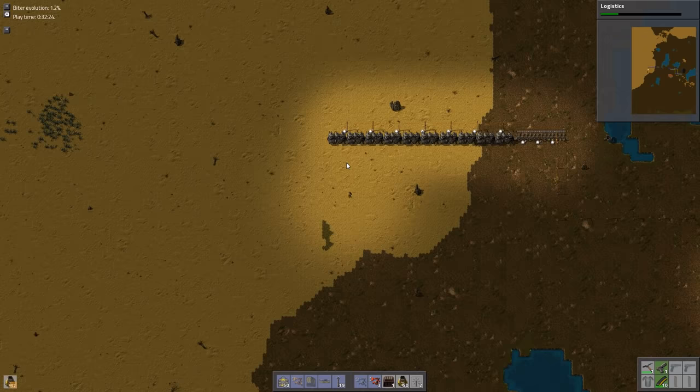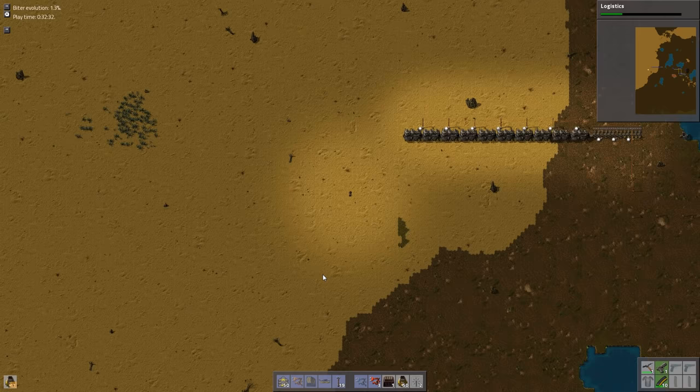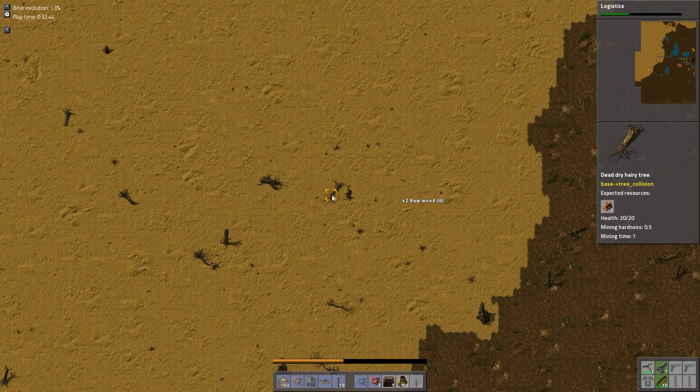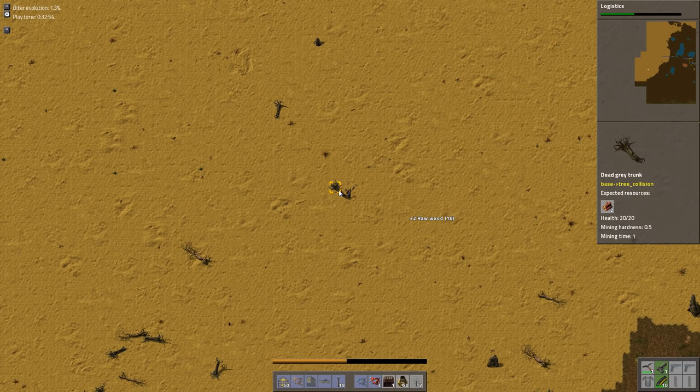We only need to go back when we run out of transport belt or electric poles. Electric poles will probably be a concern. Normally you don't have such a shortfall of wood, but it's alright. We also run a little bit slower in the desert, so it's going to take us a little bit longer to move around. But it's also going to save a tremendous amount of actual time clearing out woods, so I'm not going to complain.